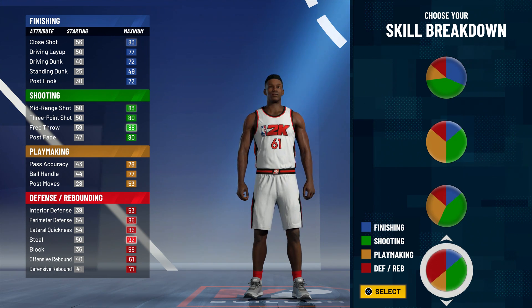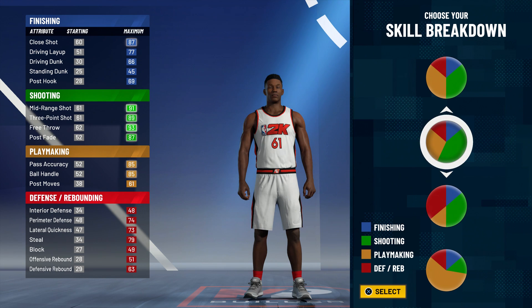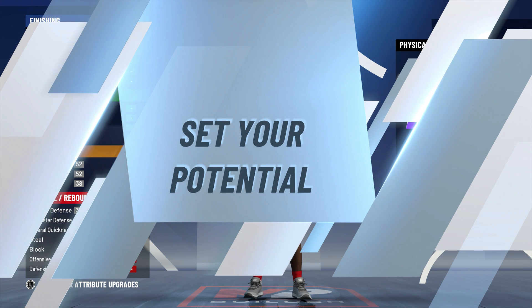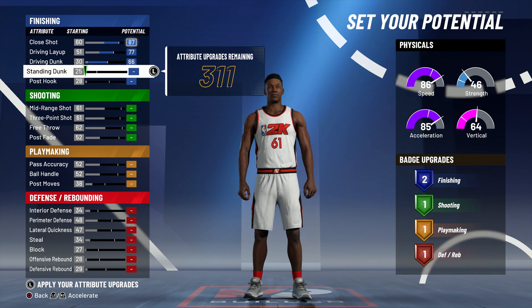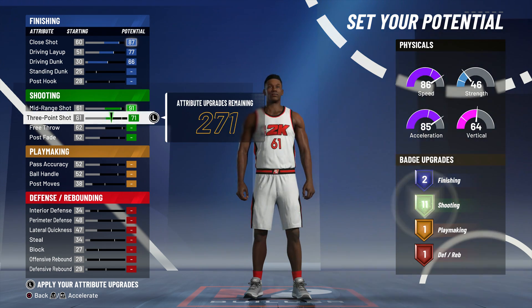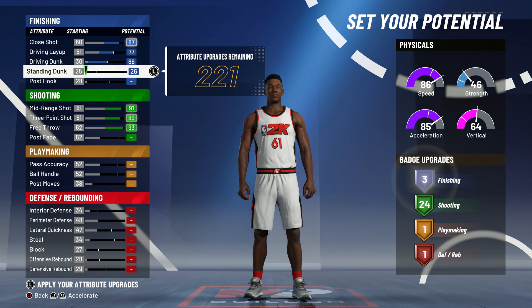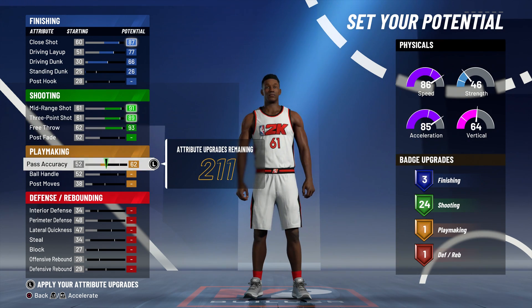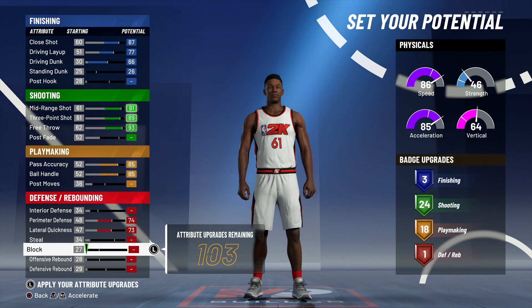There are some defensive builds that are also pretty promising, but if I'm gonna make a defensive build this year, it's gonna have to be a small forward. So I'm gonna take a look at this build right here first because it looks like it's all around. Let me know down in the comments if you guys want to see those other pie charts, because 2K21 is right around the corner — I think we're like a few days away. And I'm gonna go for at least three finishing badges, and I'm thinking I can get playmaking and shooting.